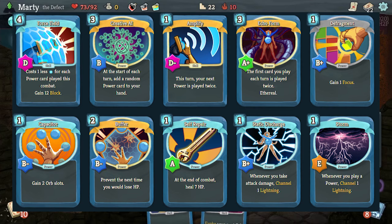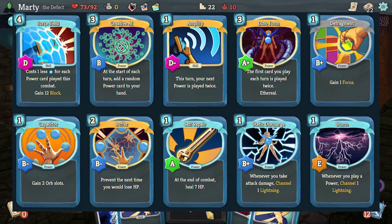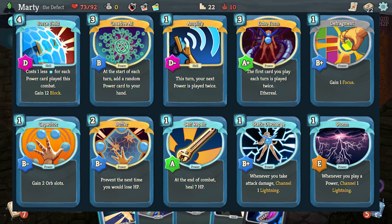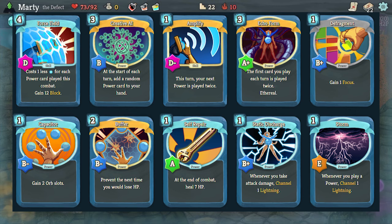There are two core cards here that will take this from a pretty good build to a crazy build - and that's Creative AI. At the start of each turn, add a random power card to your hand - that's mad. If you can't find the powers yourself, Creative AI does it for you. It drops from bosses; it's dropped a lot from the first boss for me recently. Echo Form is the other one that turns this from a so-so build to a crazy build - the first card you play each turn is played twice. If you then play powers each turn, it's bizarre.